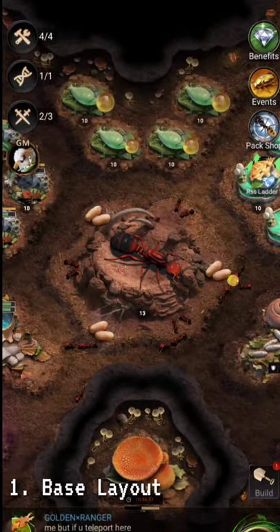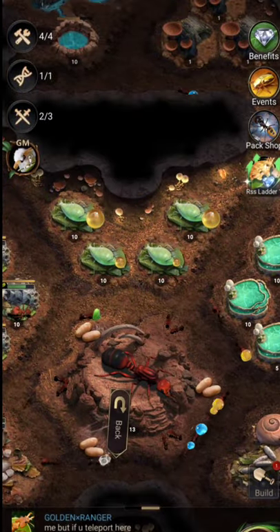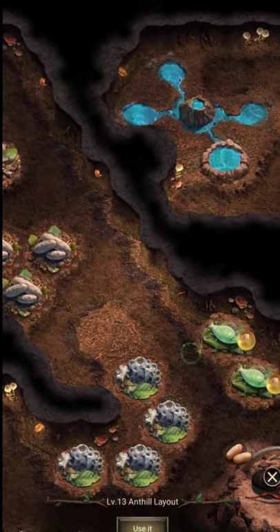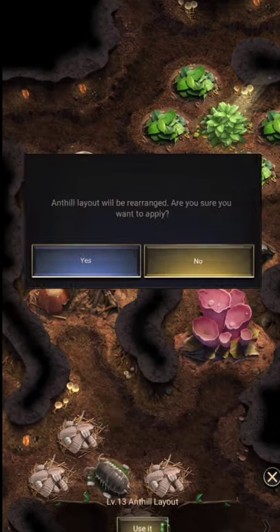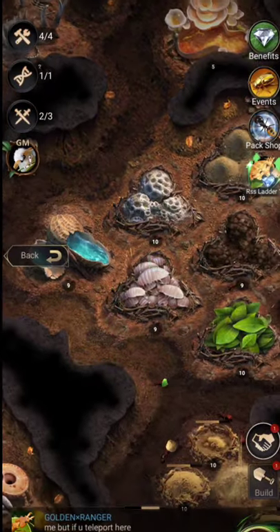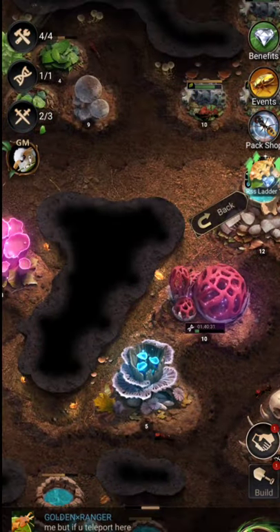The first tip: if you're new to this game you're probably thinking where you should put your buildings and what you should clear for a nice base. Don't worry about that — if you click your queen you can see a layout here. It will give you an organized automatic layout. Just click 'Use It' and the default layout will be applied. It's well organized, easy, and stress-free.